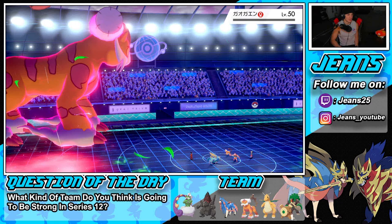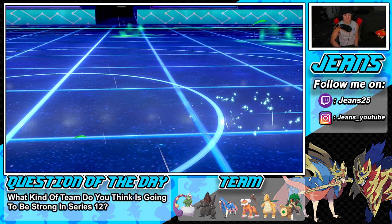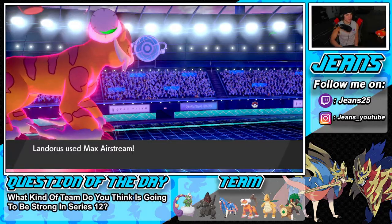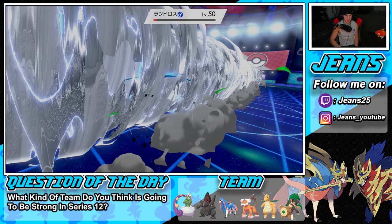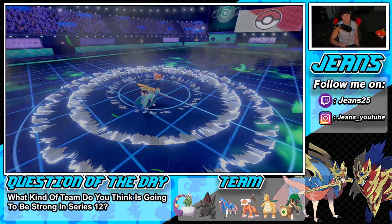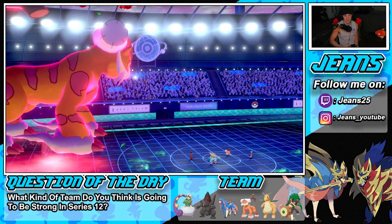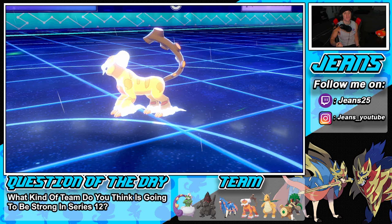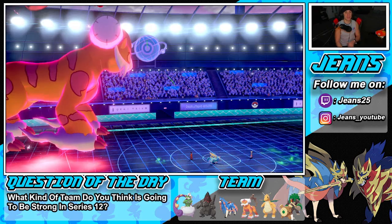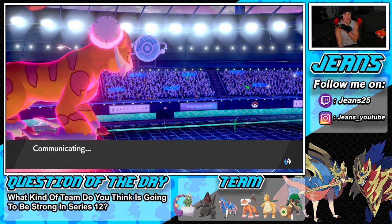Sacred Sword onto Incineroar — you get on out, you're dead, you are gone! Incineroar down for the count. Landorus soaks a hit — Max Airstream takes it out! That's GGs! He has Kyogre left but both my Pokemon outspeed it. One more Dynamax shot — Behemoth Blade and it's over! Solid second battle. We didn't get to show off the Lumbering combo but Landorus got his work in.